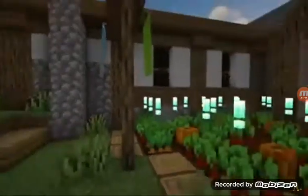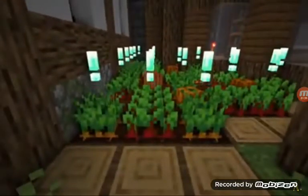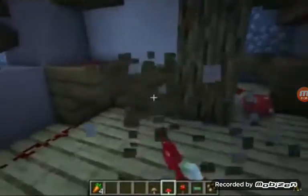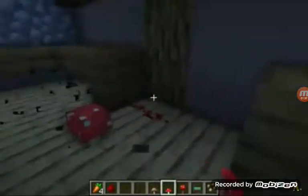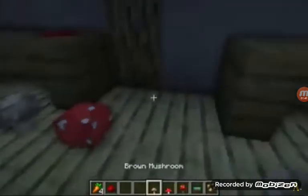This next Minecraft resource pack is called Fully Aged Crop Marker, and it shows you when a crop is fully grown by using an indicator on the map. The next one is a 3D imagery pack that makes the mushrooms in the game look super cute.